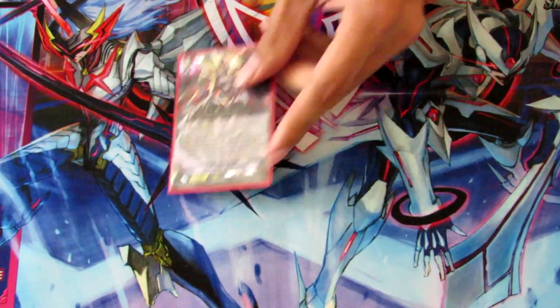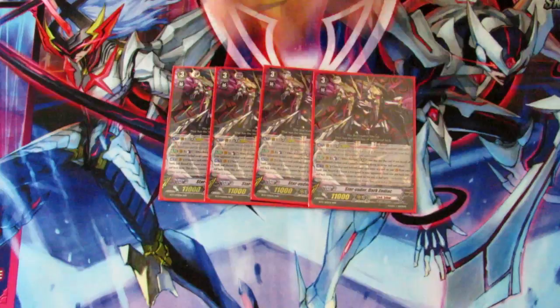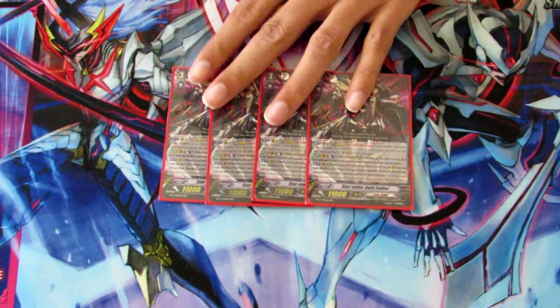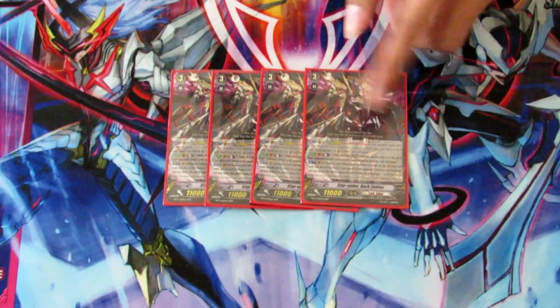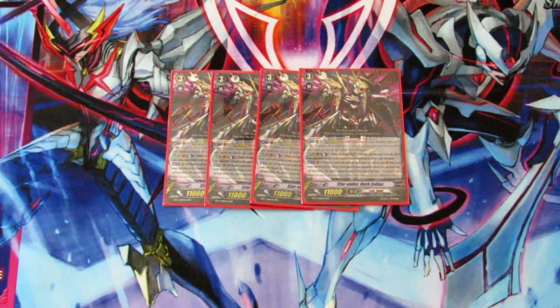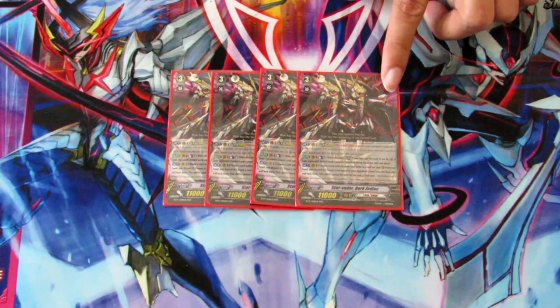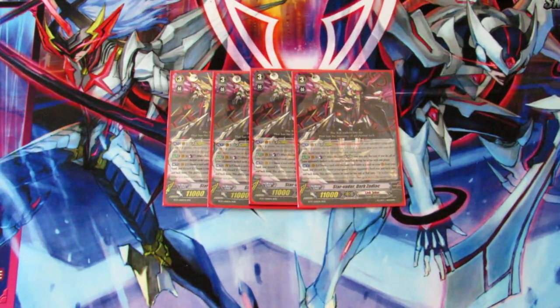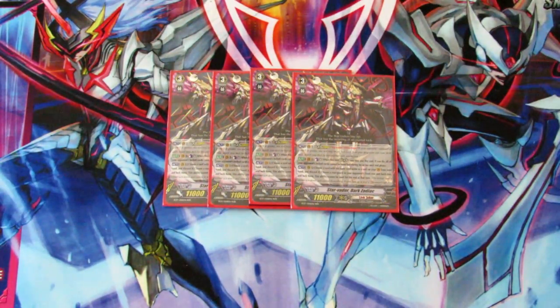Starting off the grade 3s, we have four Dark Zodiac. His skill is you're going to be able to discard a copy of a unit on your Vanguard circle — either him or the mate — and you get to lock your opponent's front row and back row rear guards. His Legion effect is when you Legion, you get a Counter Blast 1, and then you can Omega Lock all your opponent's rear guards.